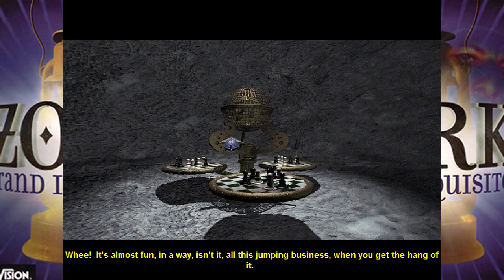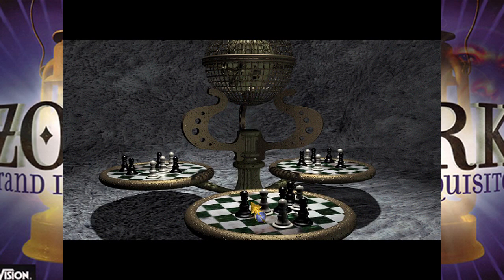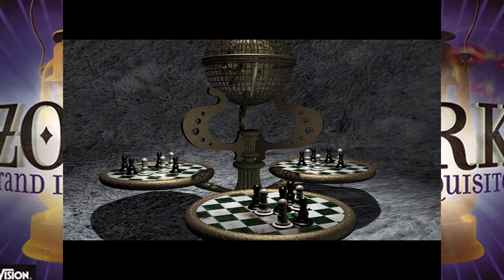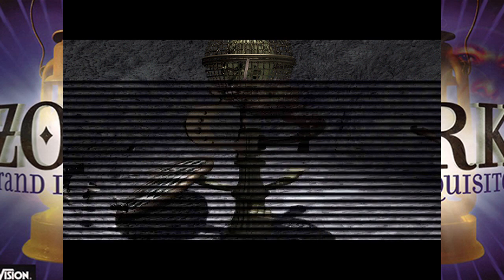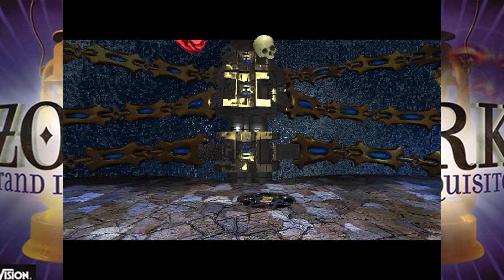It's almost fun when you get the hang of it, all this jumping business. Brog found a skull — now Brog needs to get the skull. We sit here trying to solve this puzzle, but we have a better solution. See this board? We're just going to break the thing. Brog is much better at this game. Simple enough — then we take the skull. Smart Brog. That's a nice little exit for us.